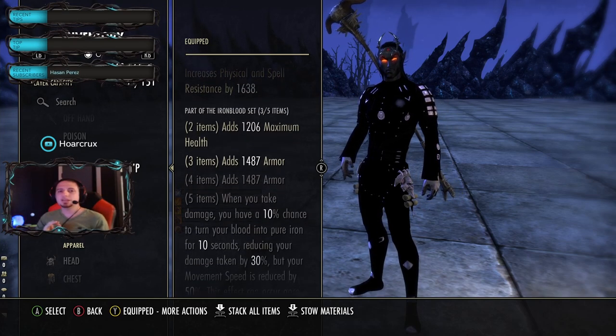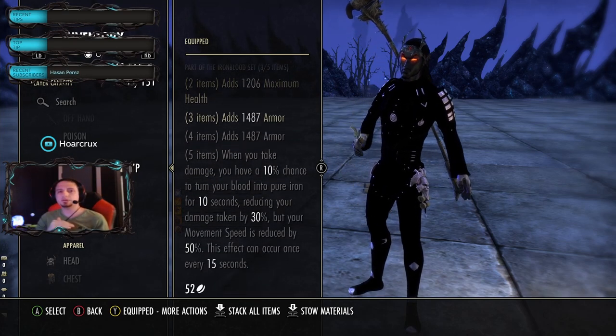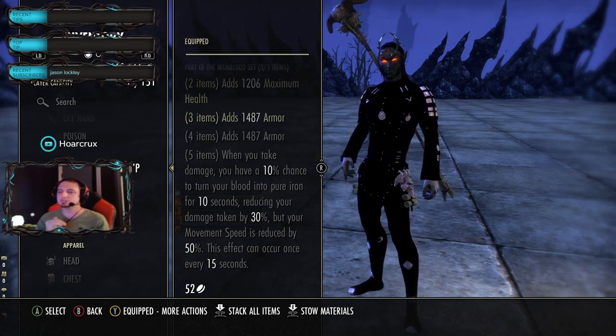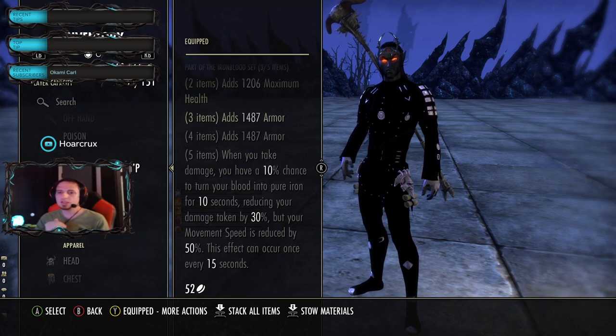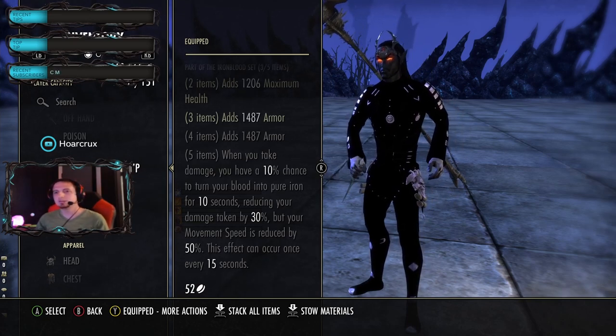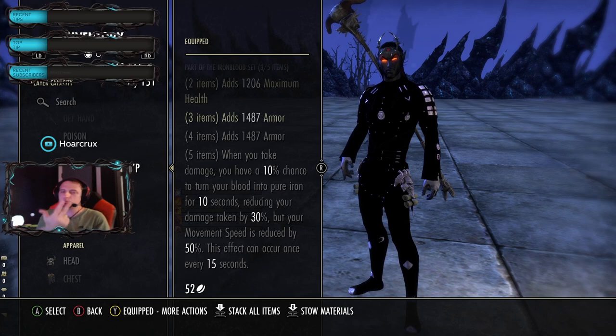This set is to get you off of your back bar. It is to make sure you survive this annoying burst that just seems to come out of nowhere randomly. Once you live that burst, that's when you can go on the offensive - because most classes right now are super high damage, low sustain, and squishy.